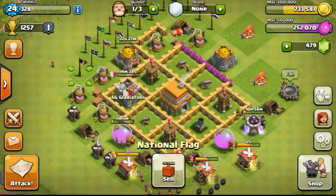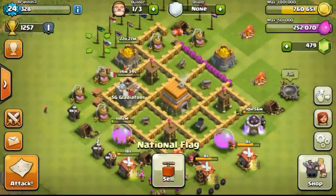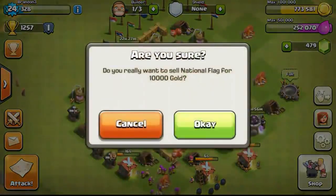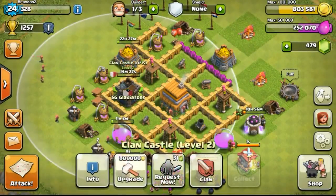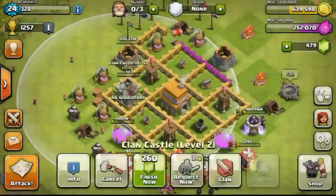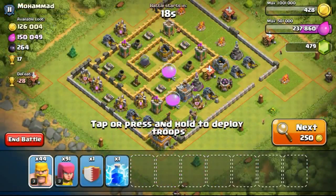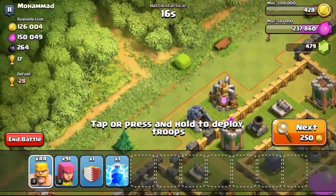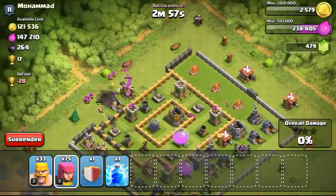When I upgrade the structure I want, I'll be left with almost no resources. When people try to attack me while I'm offline, they won't be able to take a lot of loot. Now upgrading the clan castle to the next level — level 3 — so I could get more housing space to get stronger troops from my clanmates.